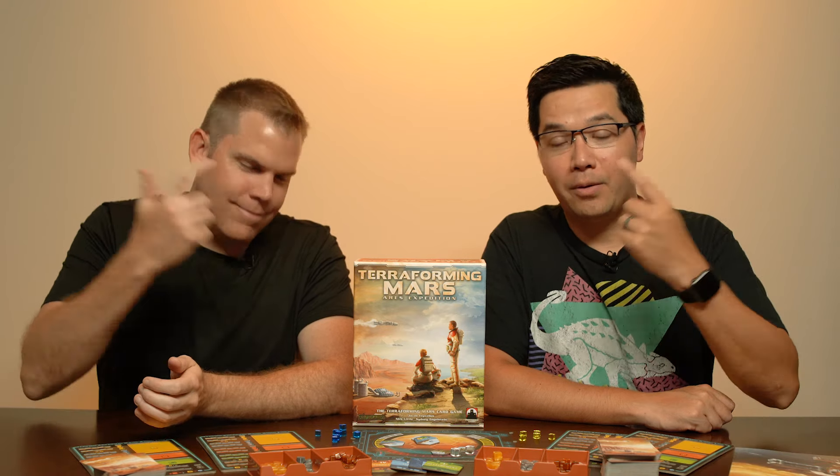Ares Expedition is played over the course of several rounds. Each round will have the planning step, the resolve phases step, and the end step. In the planning step, each player chooses one out of five phases to play during the round.